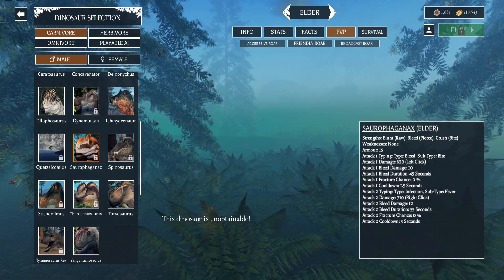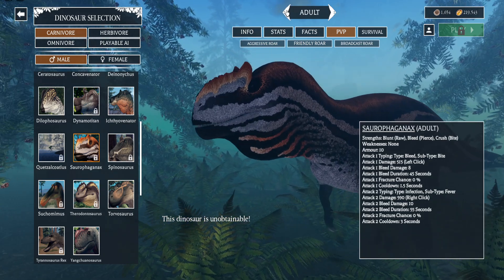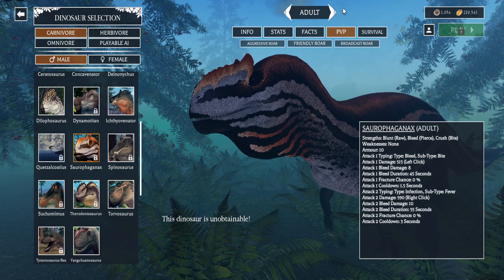Now we're going to check out the growth stages. It will have an Elder form — the Elder form is bigger. So that's the Elder and the Adult, those are the only two forms. The Elder has a little bit better plumage on its head, or should I say fins.